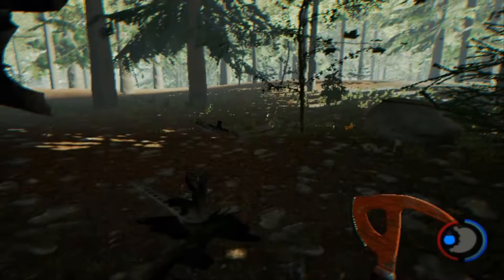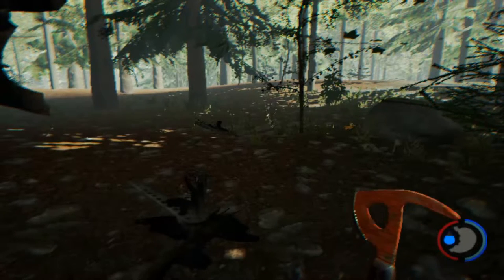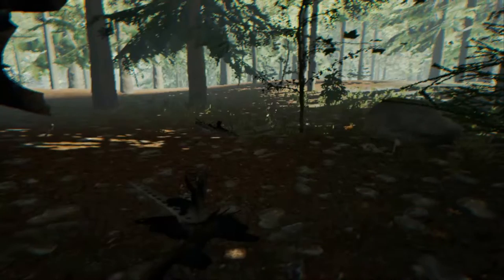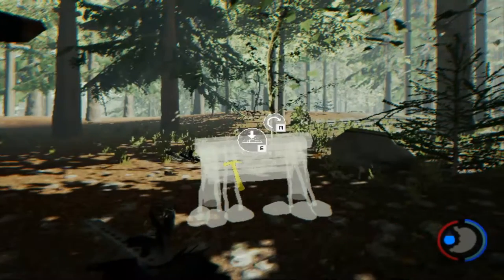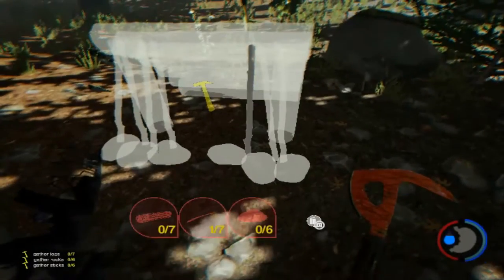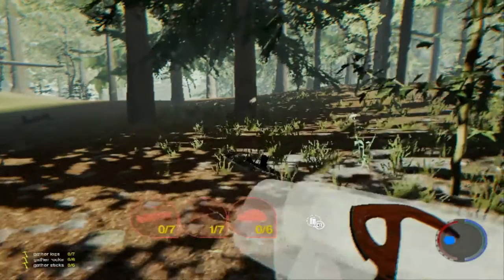Hello guys, my name is TaxiPlay and today I'm gonna teach you how to make a beginning house or hunting house, whatever it is. It's not really hard — only you need 7 woods, 7 sticks, and 6 rocks.